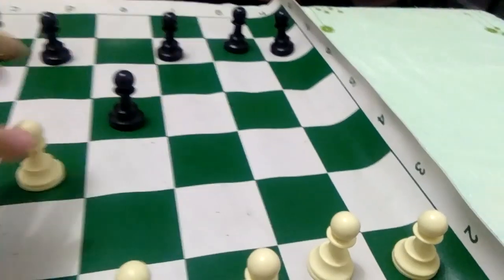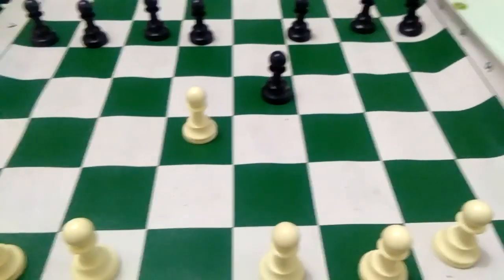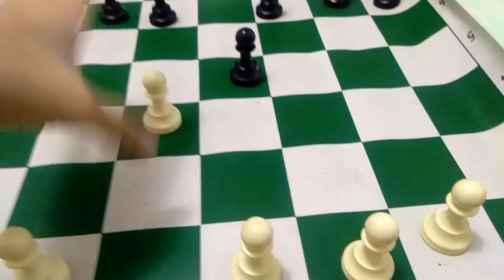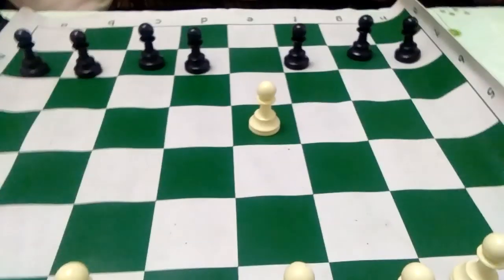Pawns can move forward, but they cannot eat straight ahead. How pawns eat is that they can capture pieces by only eating diagonally.